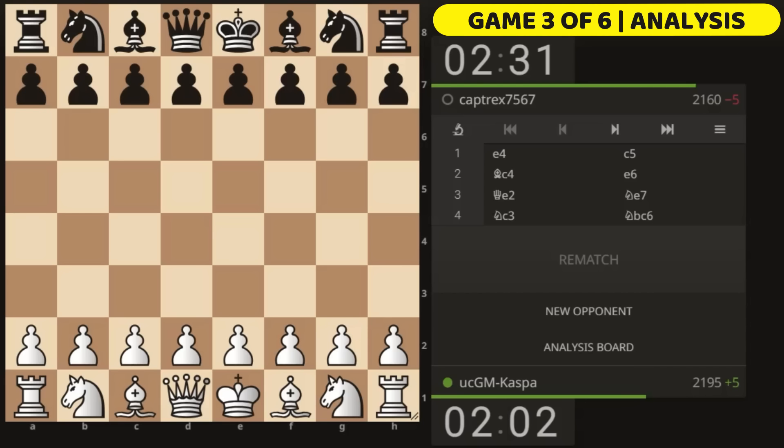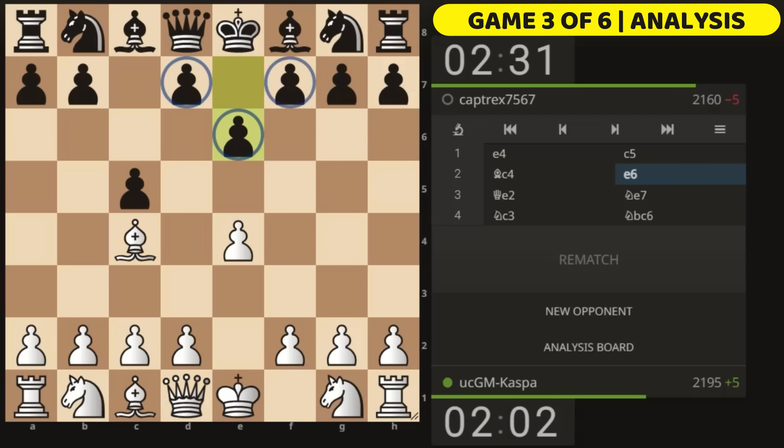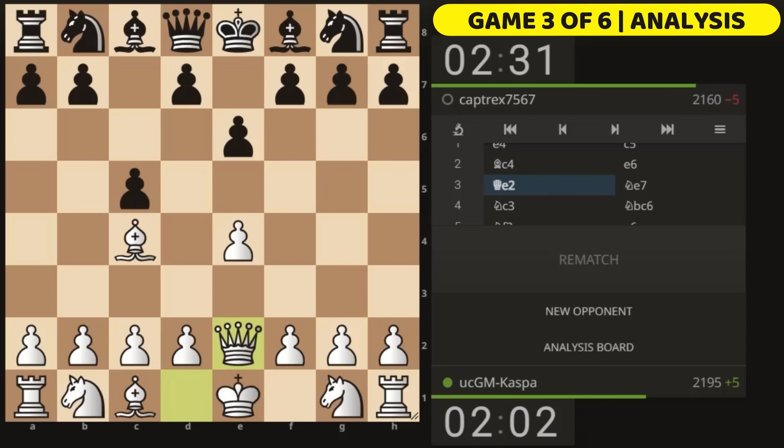The next game ended in exactly 12 moves against a 2160-rated opponent. After e4 c5 Bishop c4, this time my opponent played pawn to e6 — the setup you'll see most of the time — which calls for Queen e2 immediately to stop pawn to d5. My opponent seemed confused because they played Knight e7 instead of the normal Knight c6. Whenever you see Knight e7 or Knight f6, pawn to d5 is the next possibility, so you always want Knight c3 to stop it.